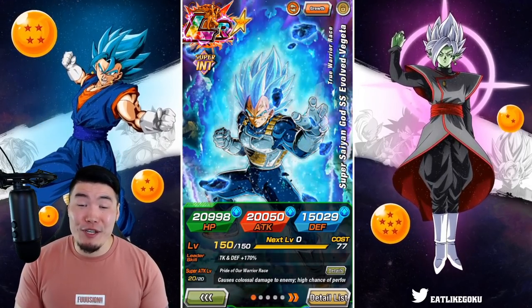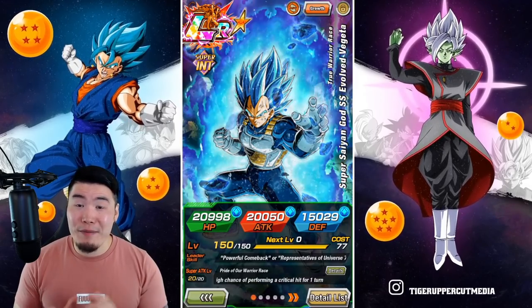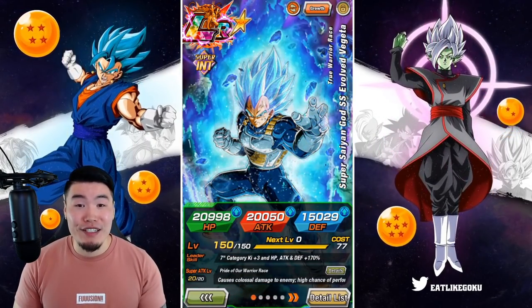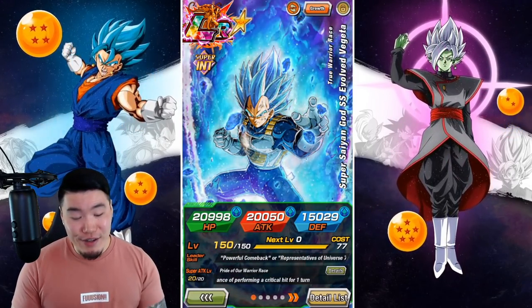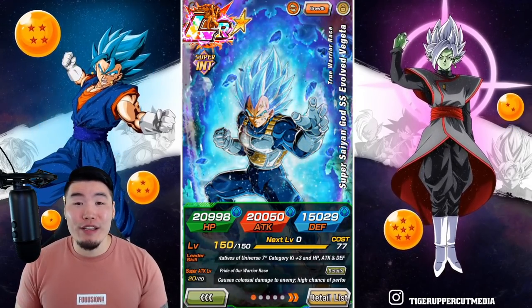Alright guys, this one should be a lot of fun because today we are going to be running my favorite team in the entire game right now — the new and improved Reps of Universe 7, with the addition of the 6th anniversary dual token fast LRs: the INT LR SSB Vegeta and the AGL LR UI Goku.